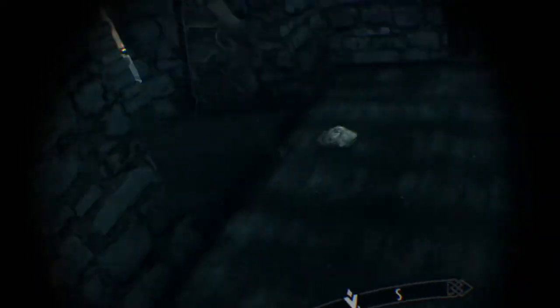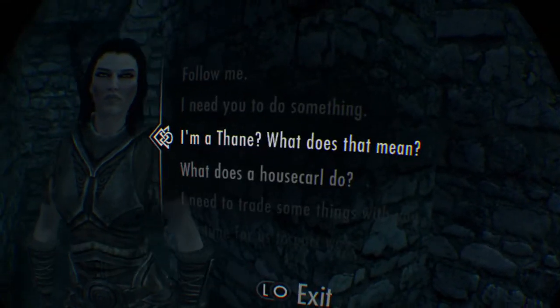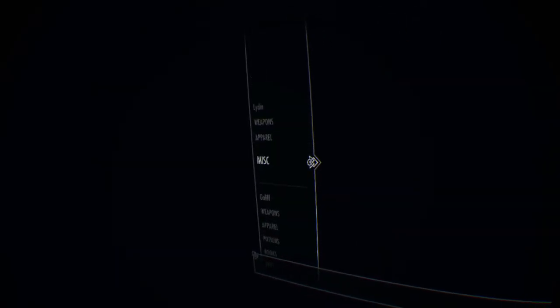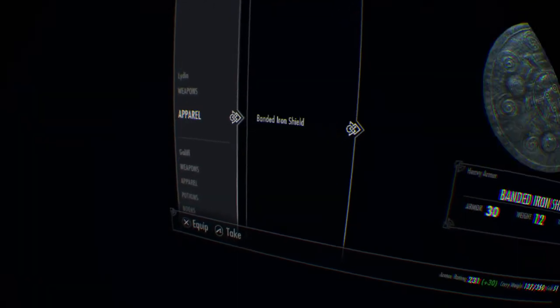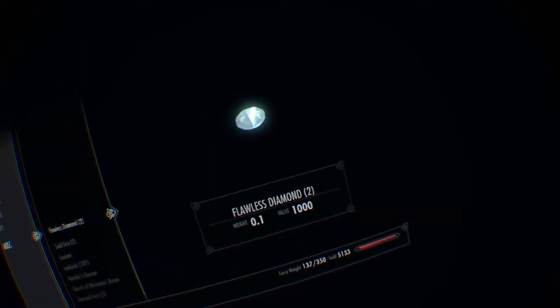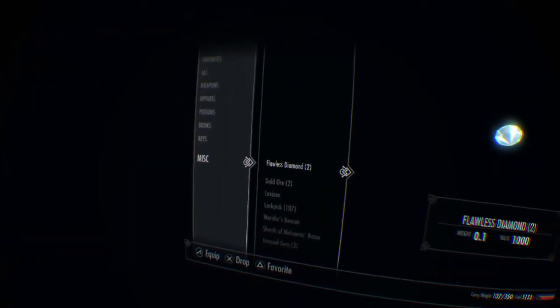When you go back in, the items will be on the ground and you can pick them up. There's also a copy of those items in your follower's inventory — go to trade with them, go to miscellaneous, and take back the gold and the diamond. Note that if you're trying to duplicate just one item, it may take one or two tries before it actually duplicates.